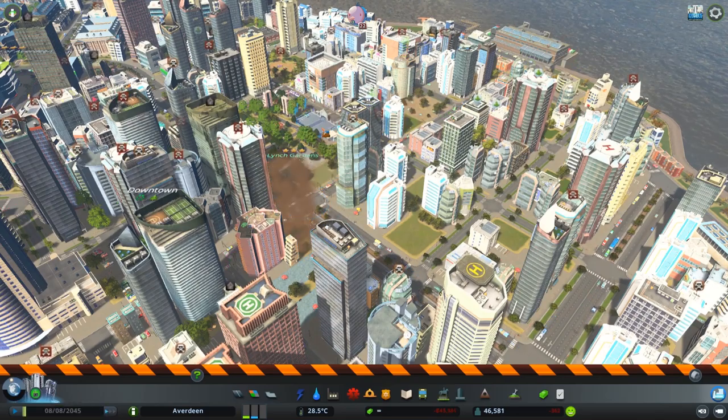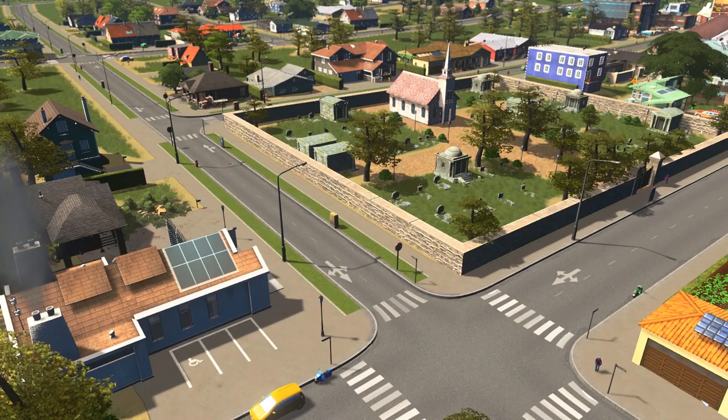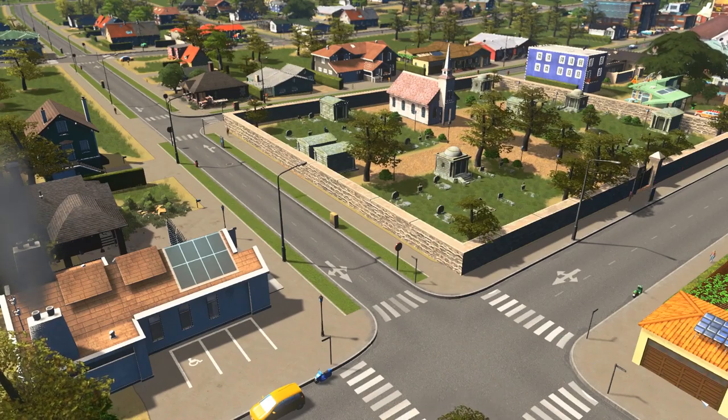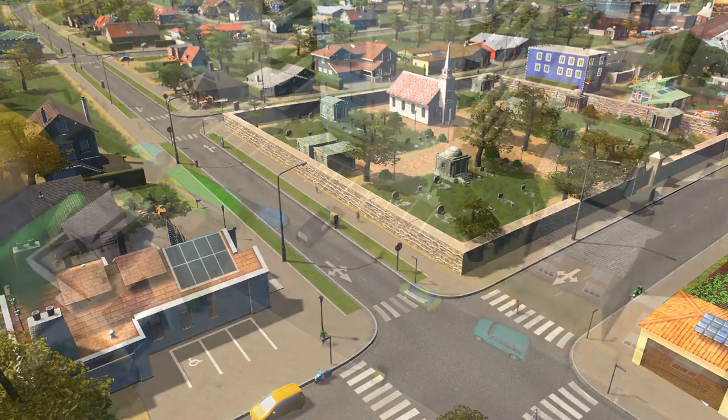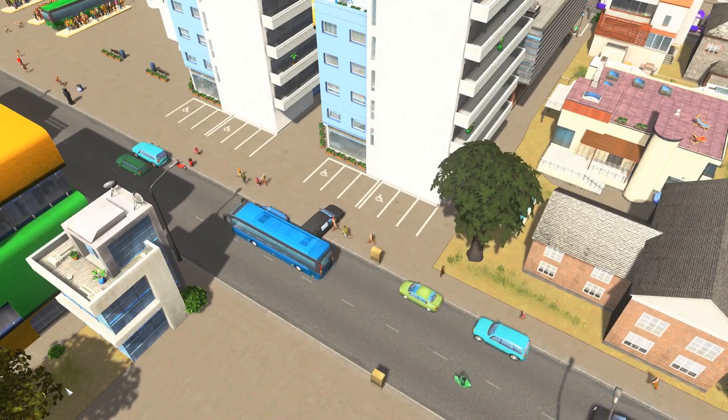Now I'm going to show you how to deal with a death wave should it ever happen in your city even after you follow these guidelines. What happens in the background of a death wave is your crematoriums and cemeteries are not able to compensate for the amount of citizens dying in your city.